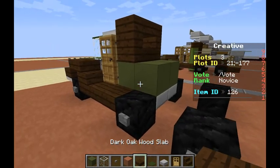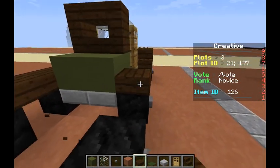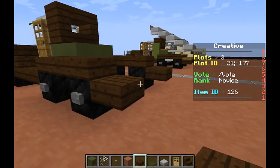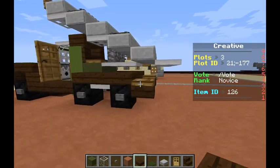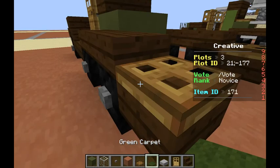Let's grab our dark oak wood slab. Put three just like this — one, two, three. And then one down on the back just like that. Head over here and we'll grab our wooden trapdoor. One there, one there, on the backs of the rims.